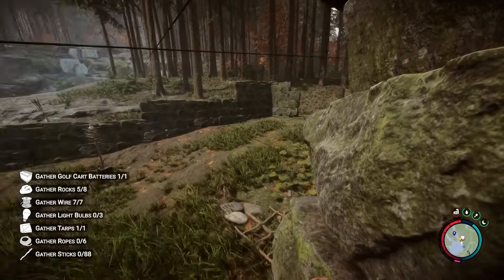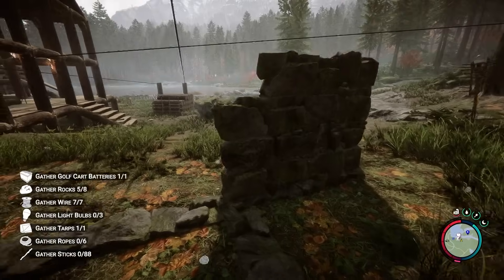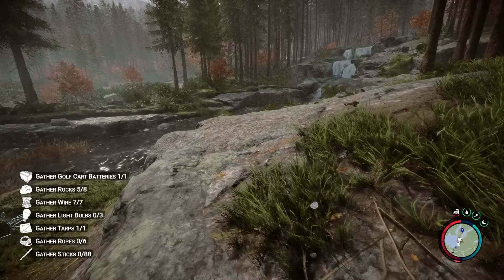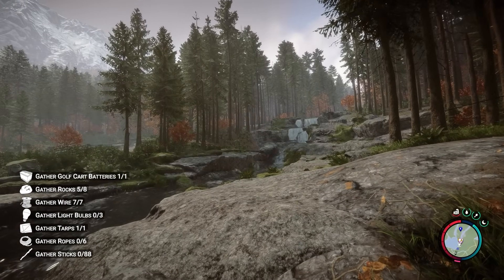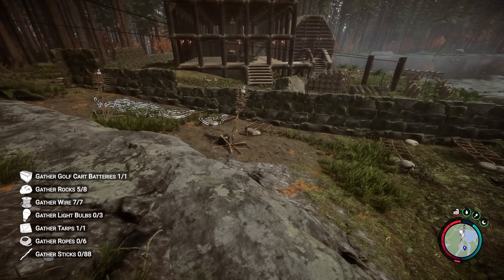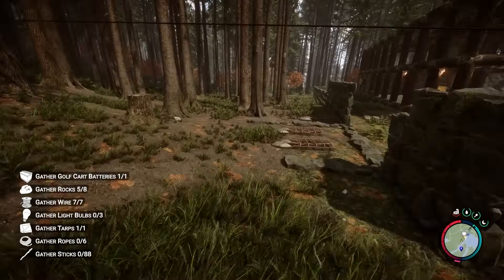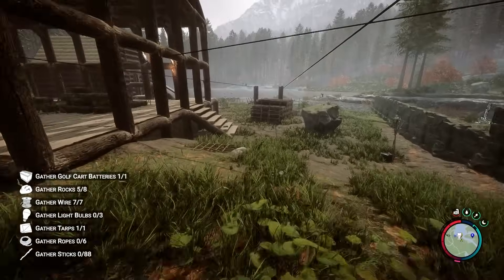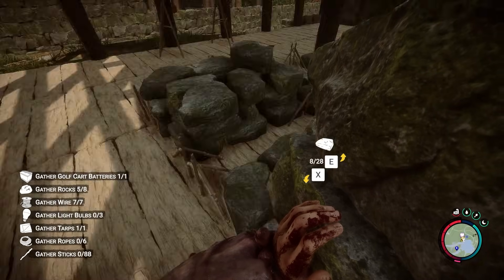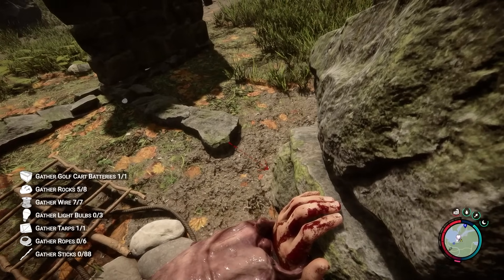Now that we don't set off our own traps, the kill zone is much more efficient. Some people are telling me to use those spikes you can stick in the ground — you stick a stick in the ground, hit it with the axe and it turns into a spike. The problem is I run into those things all the time and they really hurt me. I'm probably gonna use them eventually but not right now. I want them in specific areas built in a specific way.